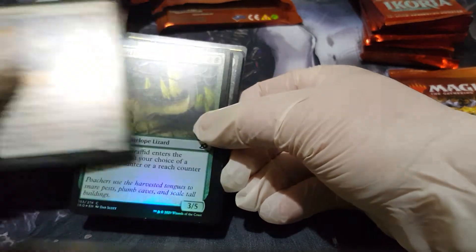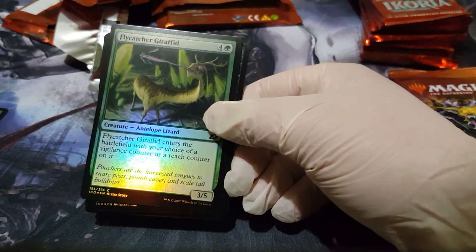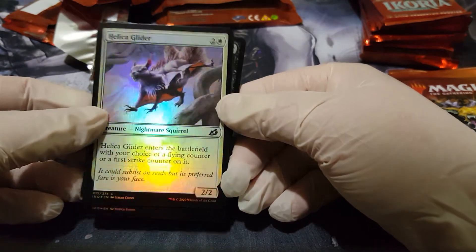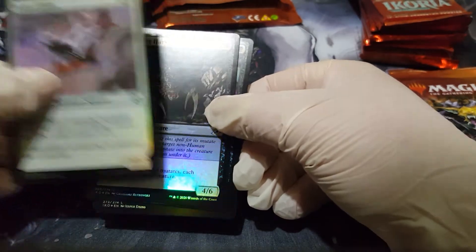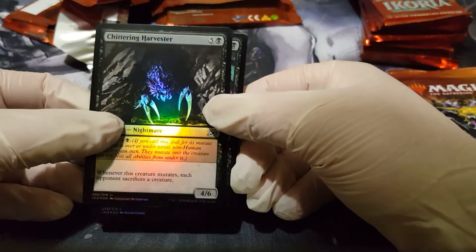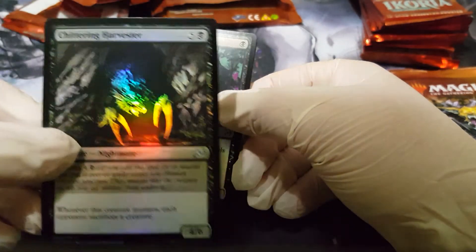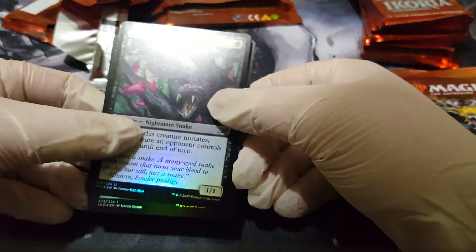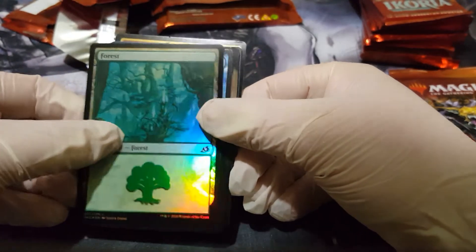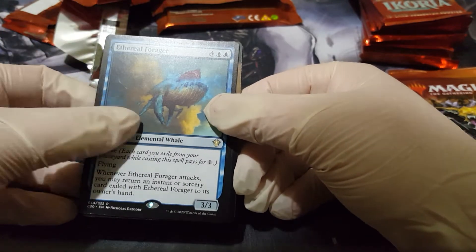We got a foil Garrison Cat, an antelope wizard, a Nightmare Squirrel — that's the creature type — a Chittering Harvester, a Nightmare Snake, Zagoth Mamba, a nice little foil Forest.